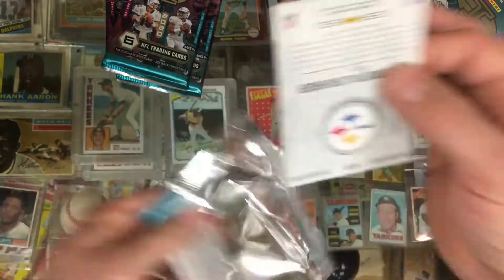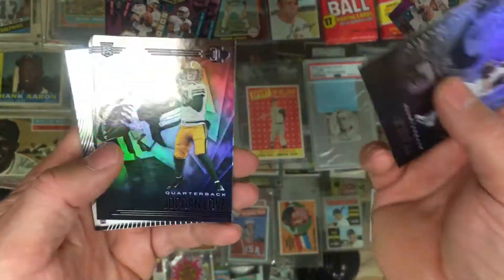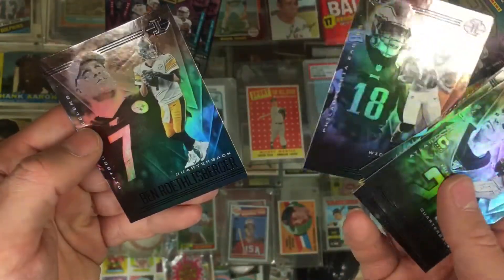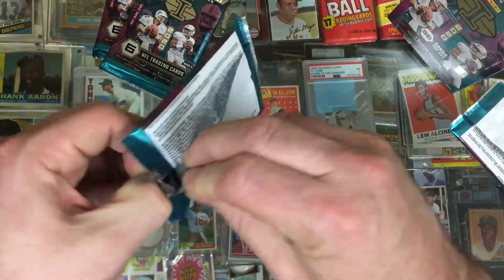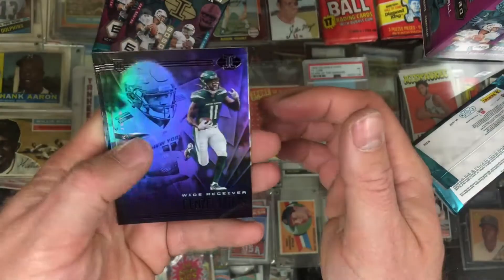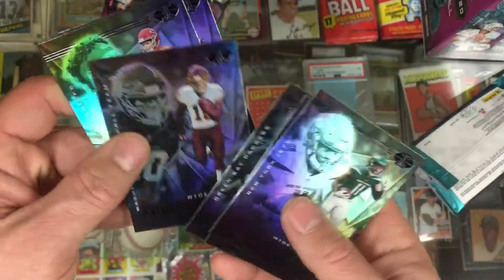Pack number three: Matt Ryan, Jordan Love, Gardner Minshew. And what is this outside — a Drew Brees Living Legends insert, Jalen Reagor, Ben Roethlisberger. Halfway point — pack number four. Zeke Elliott in the back, Denzel Mims, Daniel Jones, Jordan Love again, Antonio Gandy-Golden.